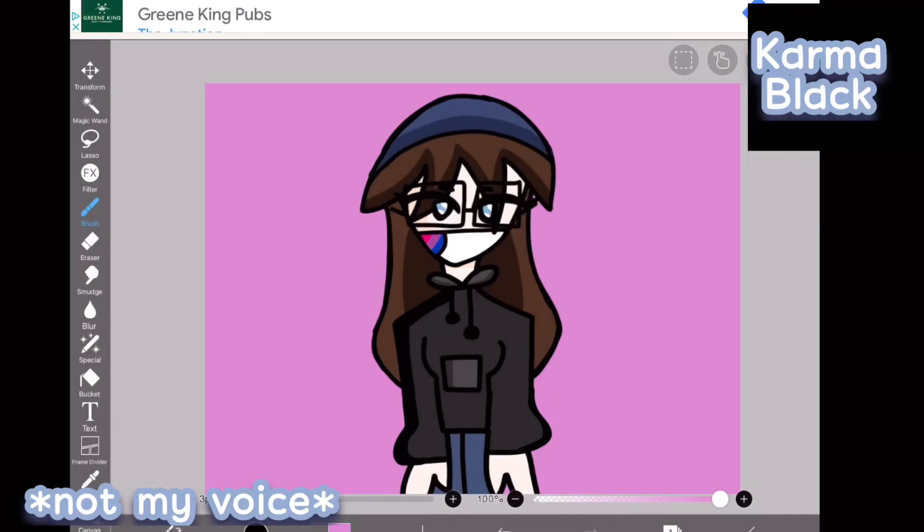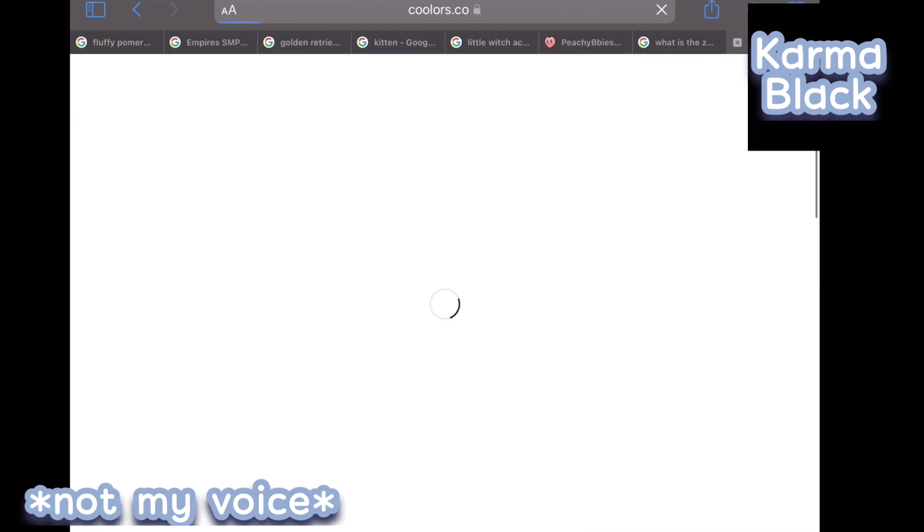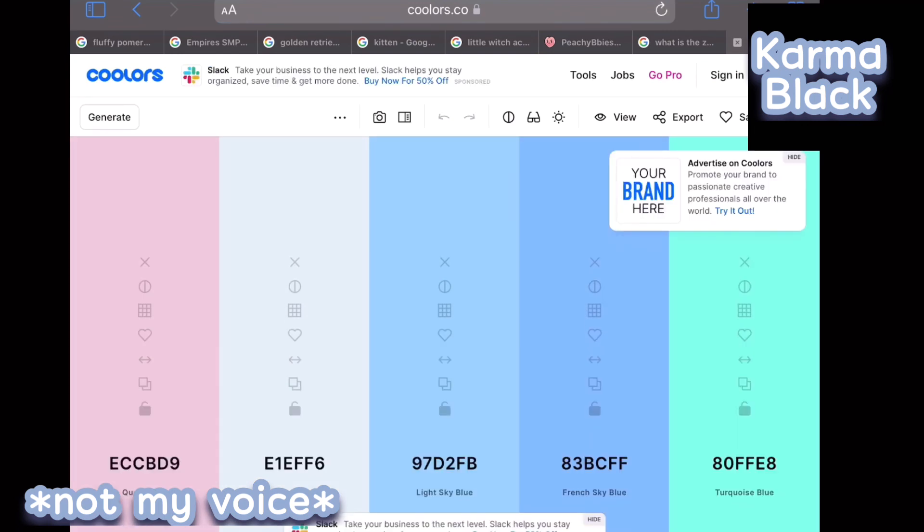Today we're going to be changing my OC's colour scheme using Coolor. Let's go and generate the new colour scheme. So we're on Coolor and let's go.